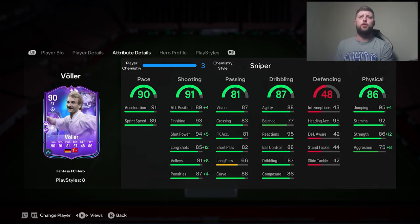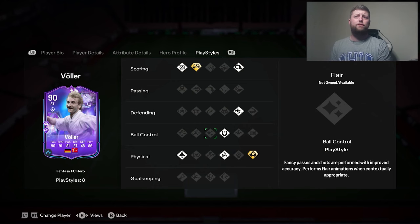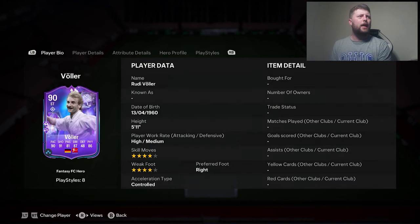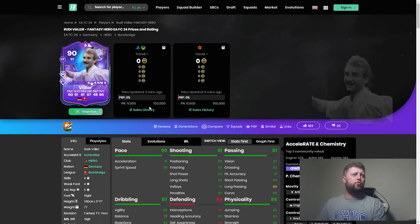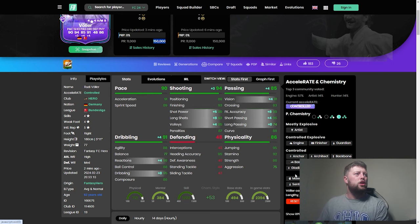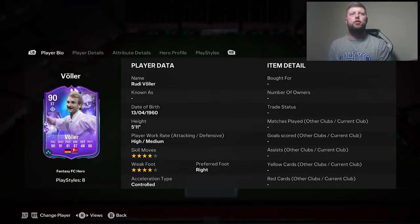He gets a four-star four-star upgrade and a double play style plus, gaining the chip shot and aerial play styles — he already had acrobatic, quick step, first touch, slide tackle, power header, and finesse shot. Stats-wise he's a good striker, getting a three-star to four-star skill move upgrade. There's apparently a market glitch capping him at 150k. His pace is 90, shooting 91 — plus ones across the board except passing. With a Hunter chemistry style he hits 98 and 96, making him a 93 overall striker.